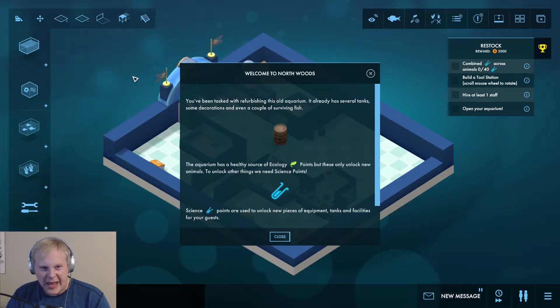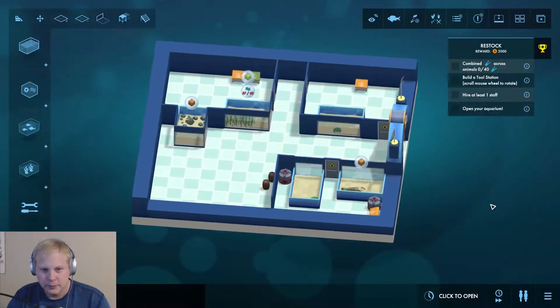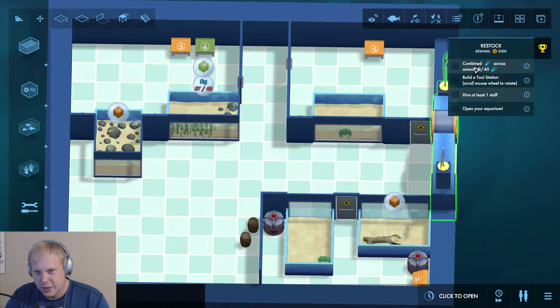Hello friends, this is Ducky Assassin and welcome back to Mega Aquarium — we are on the second level. Welcome to Northwoods, you've been tasked with refurbishing this old aquarium. It already has several tanks, some decorations, and even a couple of surviving fish. The aquarium has a healthy source of ecology points, but these only unlock new animals. To unlock other things we need science points, which are used to unlock new pieces of equipment, tanks, and facilities for your guests.